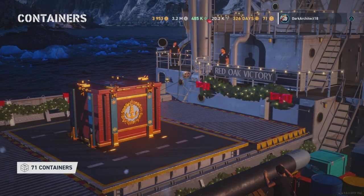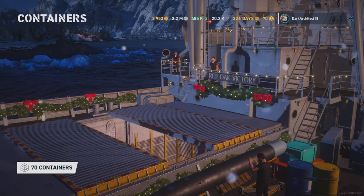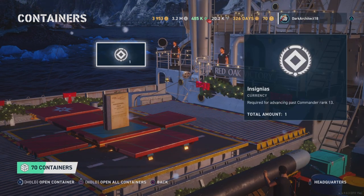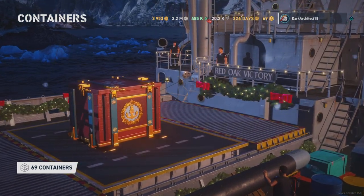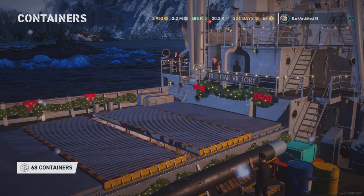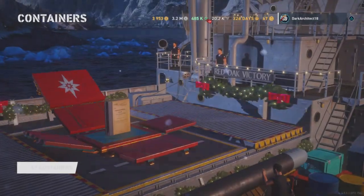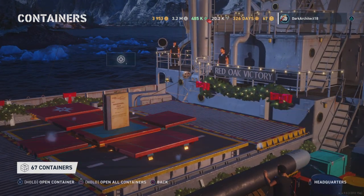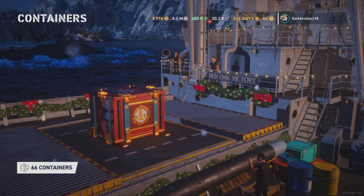We just got some doubloons — 2,000-something doubloons — and another insignia. So it's two insignias so far, some doubloons, and some more camo. Starting to pick it up a little bit. Got some more promotion orders. We got three insignias — that's absolutely insane.